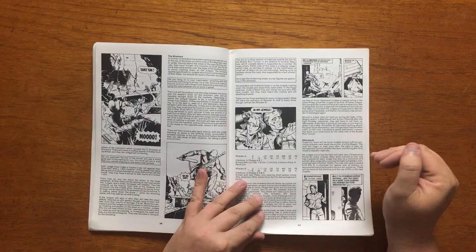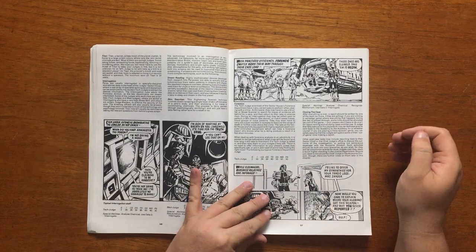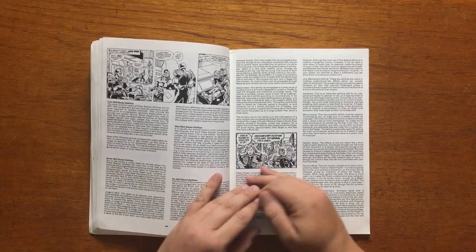Chapter 3, Expanding the Adventure, covers campaign design and generally how to make Mega City One a living, breathing thing that the judges can immerse themselves into. This chapter also gives details on all of the various methods that judges use to incriminate potential perps.